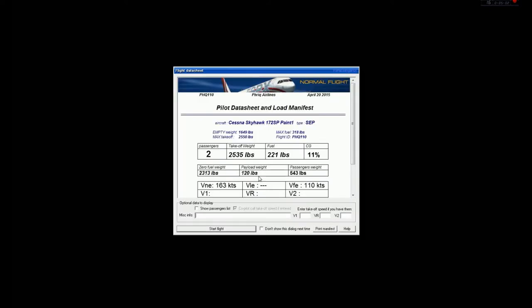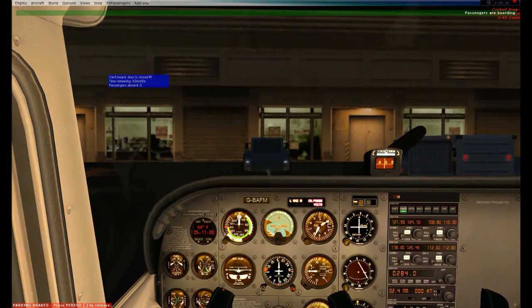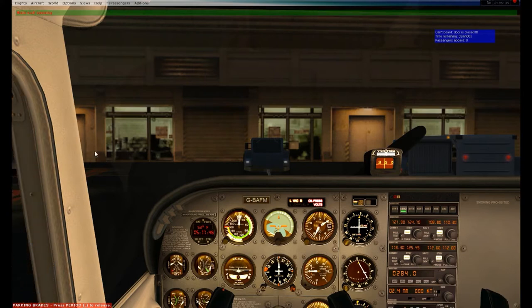I'm going to OK real-time load, 2 minutes. Shift-D to open the doors. Starting my flight, aircraft is down, moving this back to the top right corner. Shift-D to open my door and my passengers can start boarding.